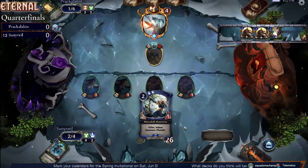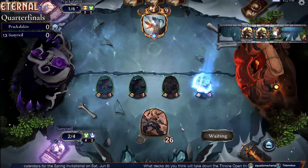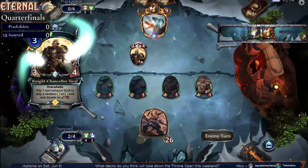They're just going to send wave after wave of their own men at their disposal. That's an expensive way to take care of a Moonstone Vanguard — 2 units and 10 life to take care of it.